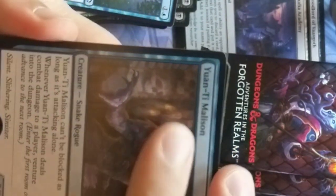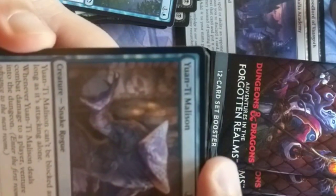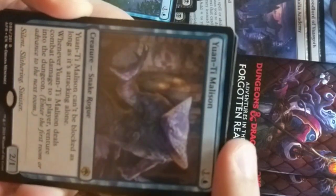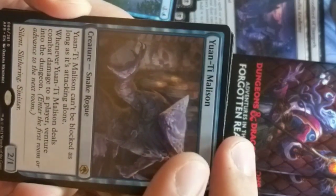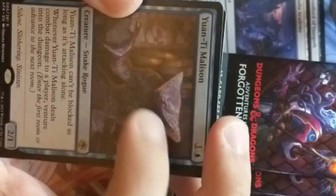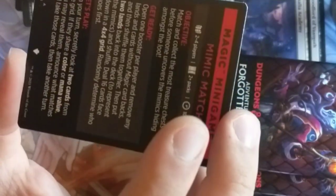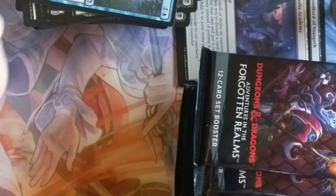Malaizen — snake man. Can't be blocked when attacking alone, so just a nice unblockable. And it ventures into the dungeon when it deals damage — this could be cool. Moon-Blessed Cleric. We're definitely going faster now because we're 24 minutes in and I'm not even halfway done.